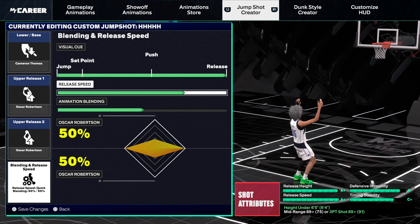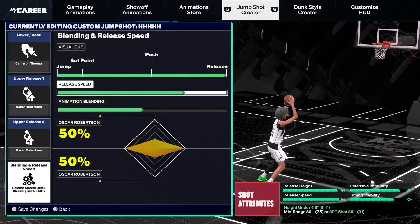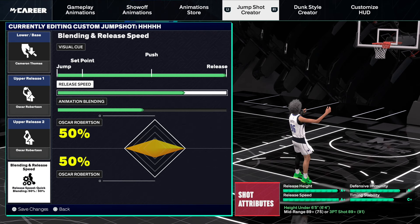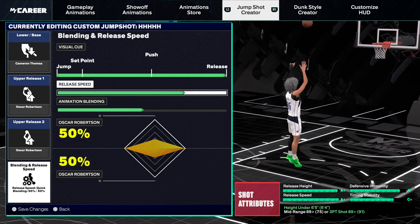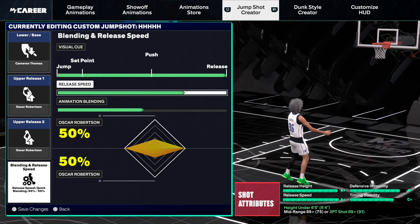75% release speed will just allow you to green your jump shots even more. Ever since I went 75% release speed on majority of my jump shots, I've been greening more. I'm a big advocate for 100% release speed on guards, but this year — 75% release speed. If you guys feel like you've been missing so much and you can't shoot on your small guards, it's most likely because you're on 100% release speed. Put that down to 75% and trust me, your jump shot is still fast enough — still fast enough to quick stop, hit peaks, and do everything. You're not going to get contested a lot.